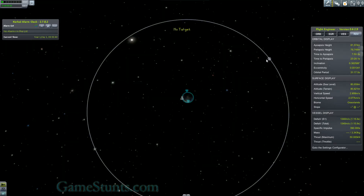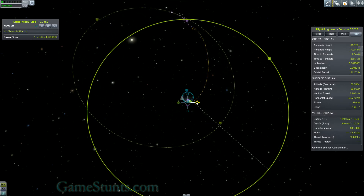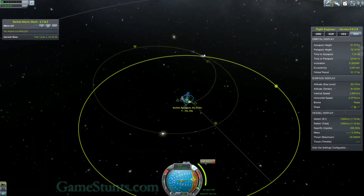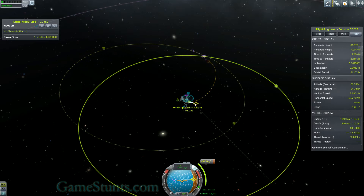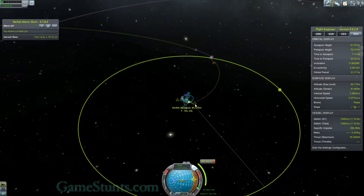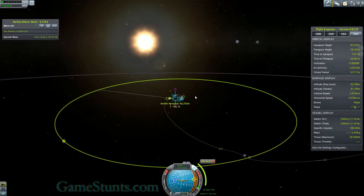So we'll set the moon as the target and start a manoeuvre node. How much delta-V is that using? 848, 149. And periapsis would be about 400 kilometres. Just extend that up a bit until I don't get a return vector on the right there — there it goes, it disappears. And that means I now have a Kerbin escape in 15 days and a periapsis of about 73 kilometres.